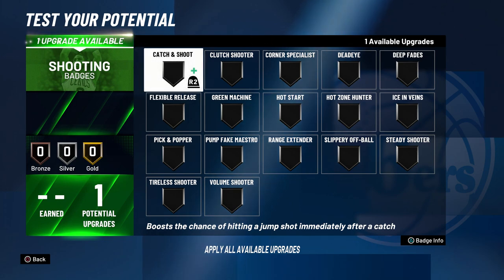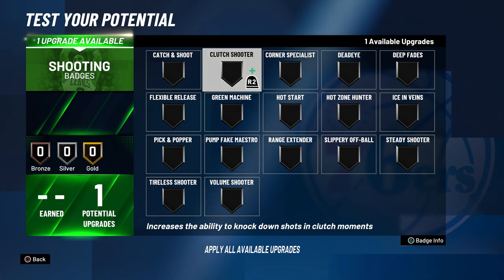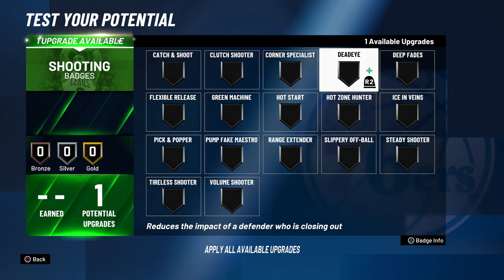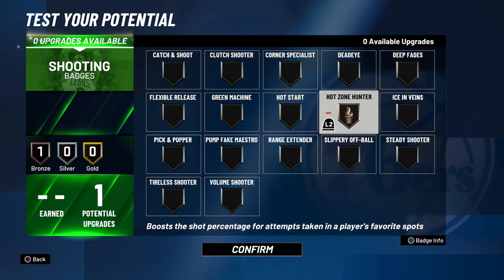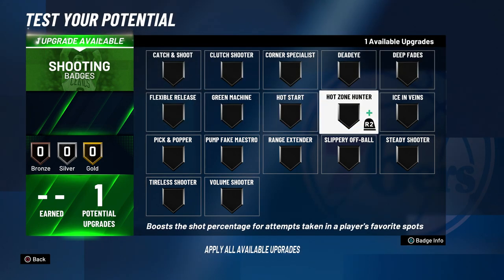Surprisingly, even though this build can't shoot, a few shooting badges help a lot. Think about post hooks when choosing these. Clutch Shooter helps hit late-game post hooks, Dead Eye helps on semi-contested hooks, Flexible Release helps with timing, and Green Machine lets you green more hooks if your release is solid. Hot Zone Hunter is also very good if you have hot zones set up.